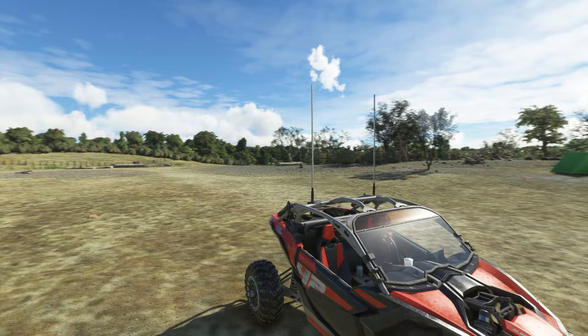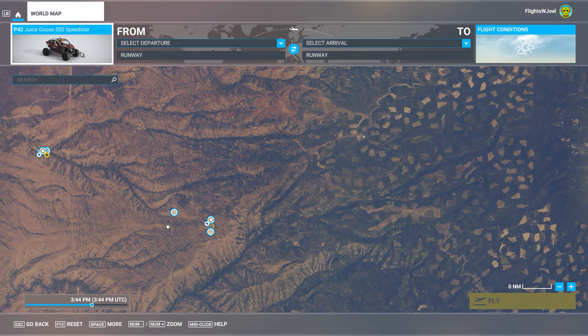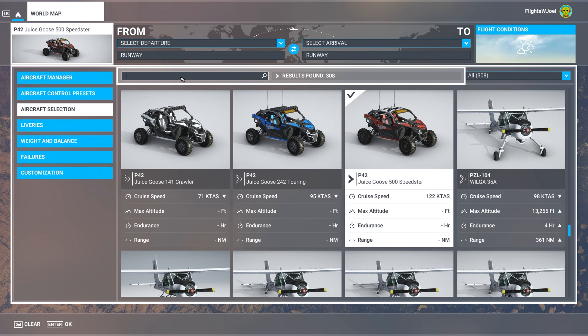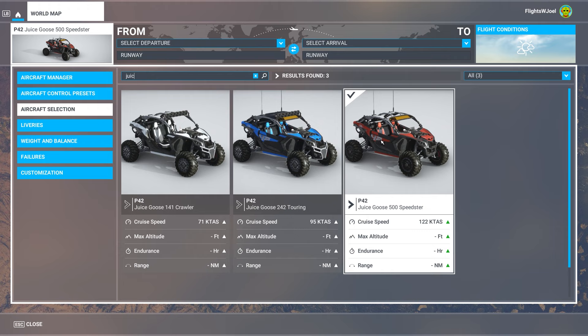What can we do with this thing? Let's back up a little bit to the main menu and check out what we've got. There are three different versions of the Juice Goose: the Crawler, the Touring, and the Speedster. I jumped right into the Speedster.